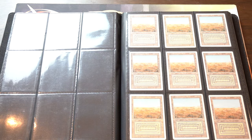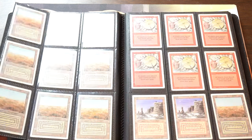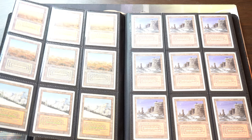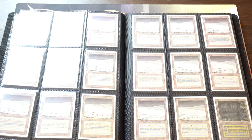These are my dual lands, my extras. I have a playset of Unlimited — I've upgraded from Revised to Unlimited. I have some copies of Revised. Oh, there's Wheel — I don't know why Wheel is here; this seems a little weird the way I organized it, but okay.